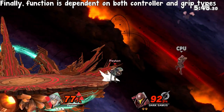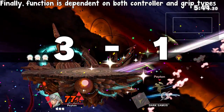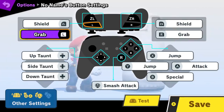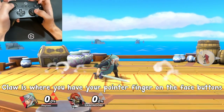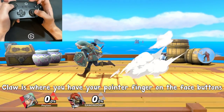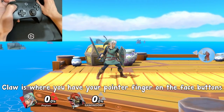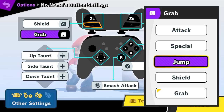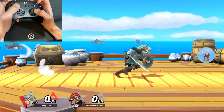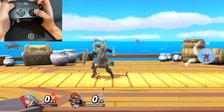Function is also dependent on both the controller you use and the specific grip type you have. Tilt cancelling generally requires you to bind jump to a shoulder button, but if you play Claw or something of the sort, that isn't necessary, as you still have access to both your face buttons and your tilt stick at the same time. Having jump set to a shoulder button will give you access to a whole lot of tech unless you play Claw, in which case you could already do it anyway.